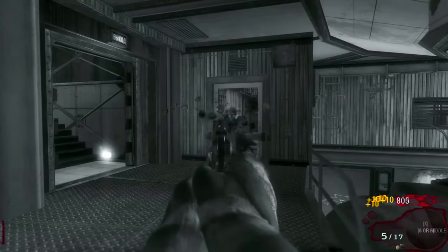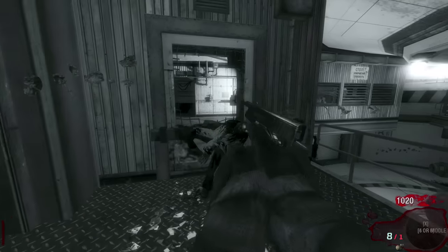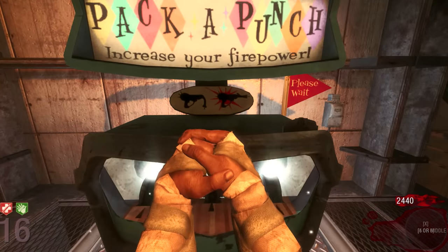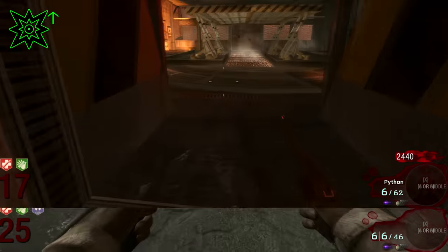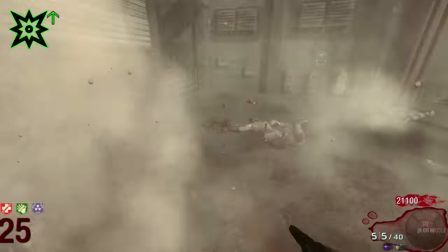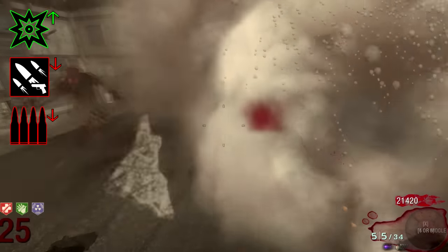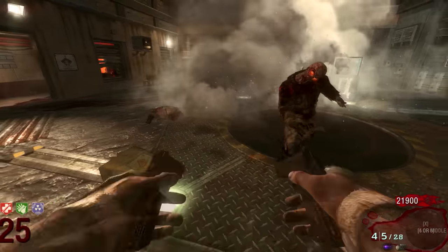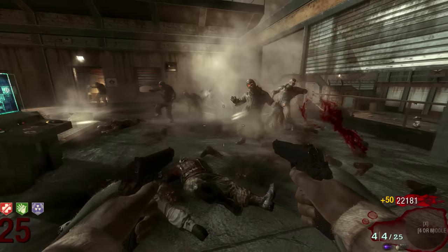Now let's move on to Black Ops 1, where we saw a little bit more in the pistol department. The 1911 got a huge upgrade — once you Pack-a-Punch it in Black Ops 1, instead of getting the C3000 Biatches, you now get Mustang and Sally. Not only do you get the major damage increase, you also get another gun. Your fire rate and ammo take a huge decrease, but you're shooting explosives with two guns that do more damage than the World at War version.